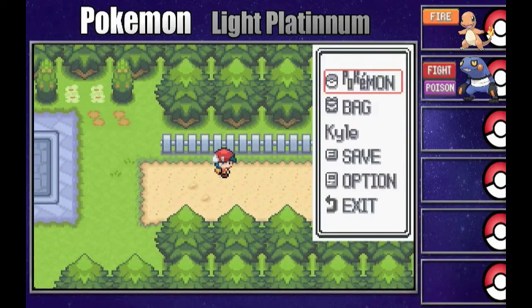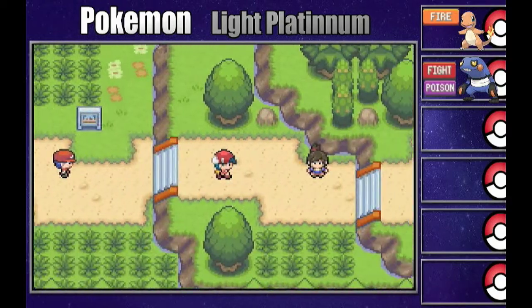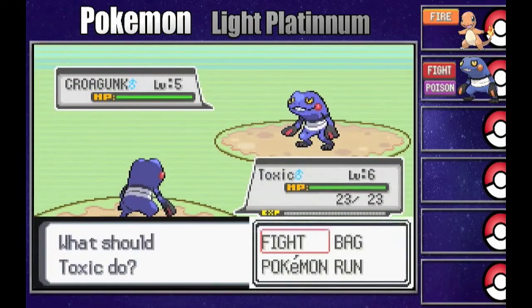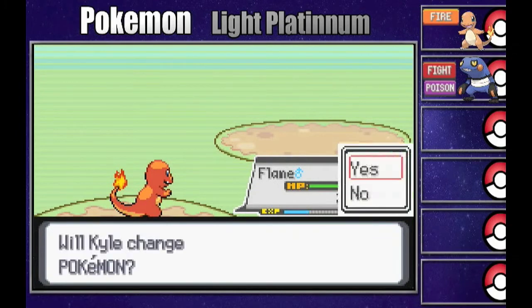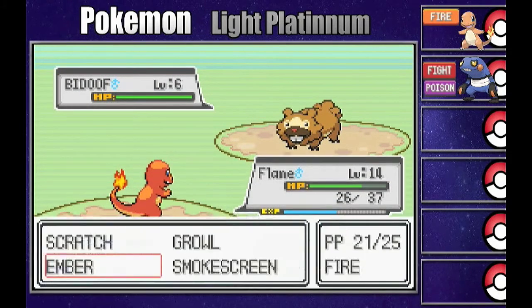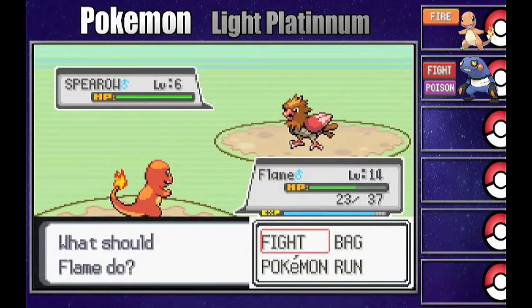If you remember, Professor Jasmine told us in the last episode that Professor Oak was waiting for us at Marfiny Lake. There's a trainer battle here, so I'll fast forward. This trainer had the same idea as us and also caught a Croagunk at the Safari Zone, which is kind of cool. Honestly, I'd really suggest this romhack - it's amazing. I'm going to be saying this throughout the whole Let's Play, just warning you.